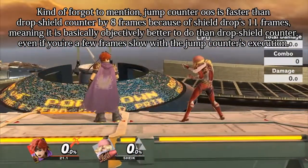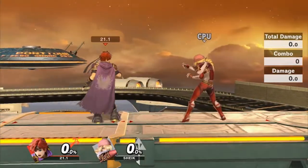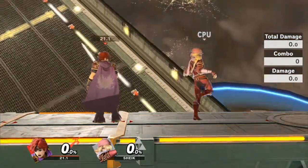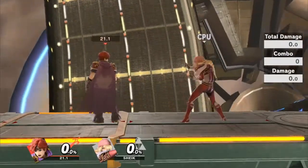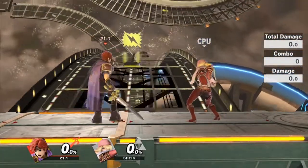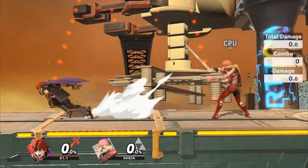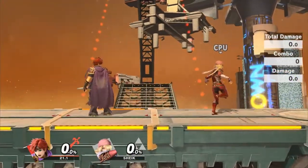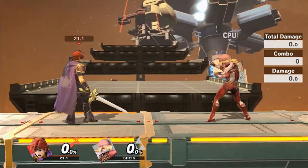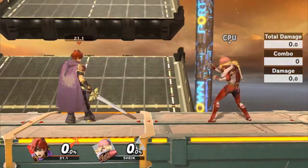Obviously, if you're hit before your counter actually comes out, you're going to get hit. In some cases though, the counters are so absurdly powerful when they do connect that it could be worth taking the risk. That being said, most people aren't going to charge smash attacks at you. So more likely than not, it's going to have to be a read on someone trying to read you with a smash attack — or it doesn't have to be a smash attack, it could be a tilt or something as well.